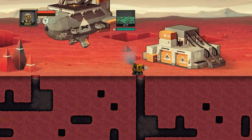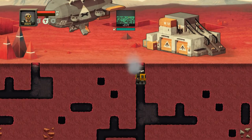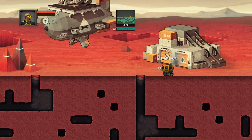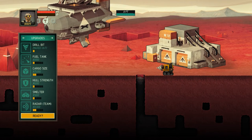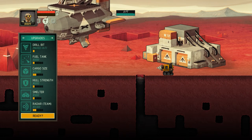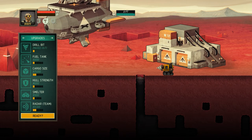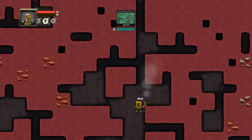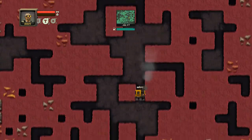I'm going to go ahead and go down, but let's take a look at our upgrades first before we get too far. Let's enter the shop. As you can see we have some upgrades — we've bumped up our cargo size, fuel size, and whatnot. So let's get this thing fully upgraded and fully operational for maximum efficiency.